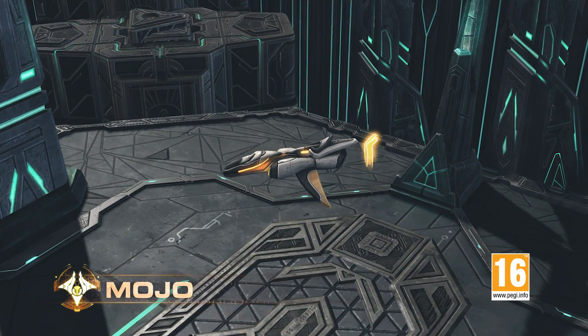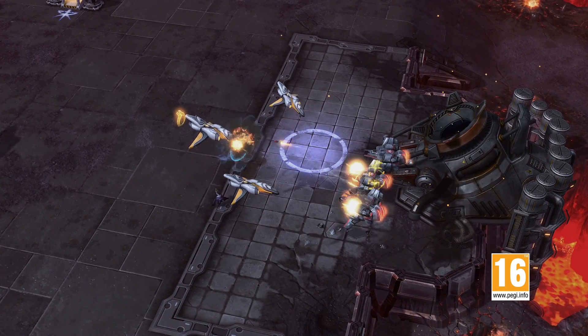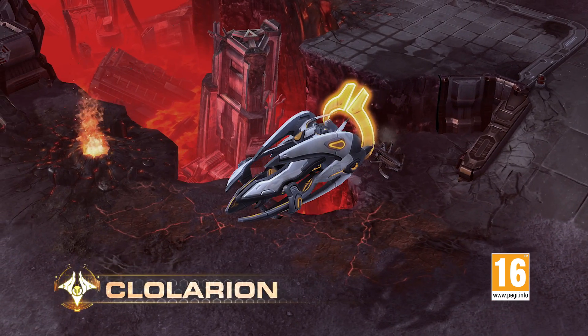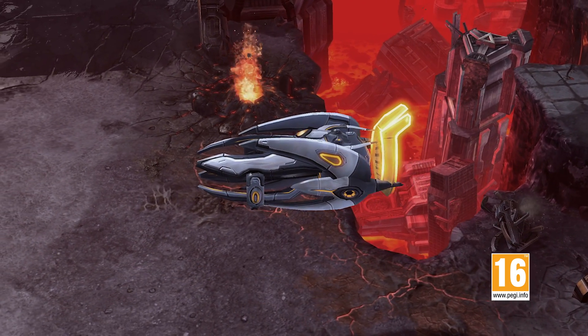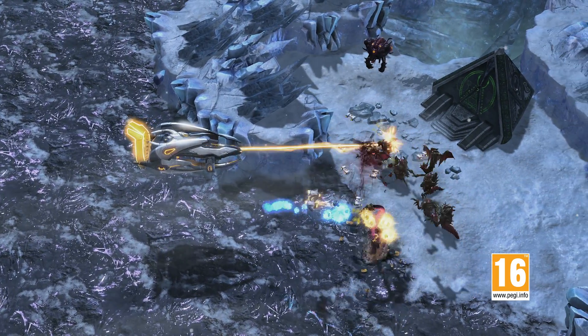The AI personality of the scout Mojo excels at controlling airspace. Mojo's attacks will stun enemy air units, and his area of effect missile strike makes him extremely formidable. Phoenix's army would not be complete without Clolarion, the original leader of the Purifiers. His carrier is equipped with an anti-air beam and special bomber fighters that do area of effect damage.